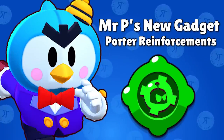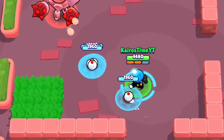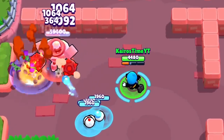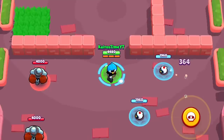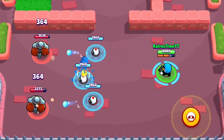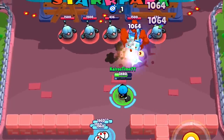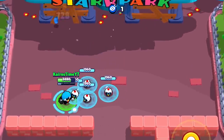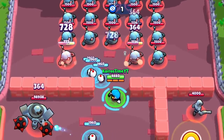Now it's time for Mr. P's abilities and best build. Mr. P's newest gadget is Porter Reinforcements. After he activates this ability, the next attack will spawn an extra porter wherever the attack lands. With this gadget, Mr. P can actually have up to four porters on the field at once. This ability is really great at helping deal damage to enemies that are far away, and it can be a solid counter against throwers who have a hard time dealing damage up close. It's also a decent counter against enemies like Piper, Bea, or Colette because they deal single-target damage and it wastes their ammo.